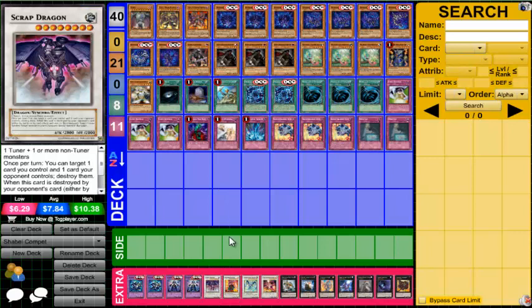We run one Scrap Dragon because you can go into it with Masked Chameleon. It's one of the best synchro eights you can name. Keep in mind you can use Scrap Dragon's effect to target one of your own Shadals and one of your opponent's cards — destroy them both and get your Shadal's graveyard effect. So you can be netting pluses depending on which Shadal you pop.